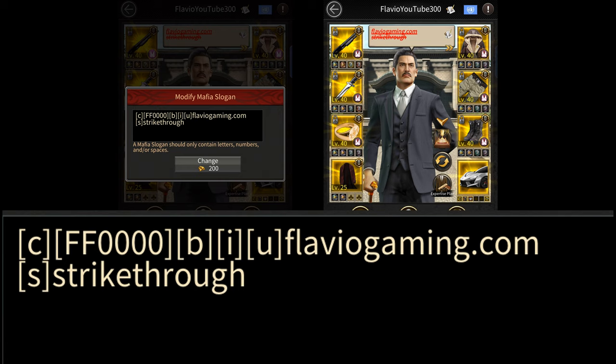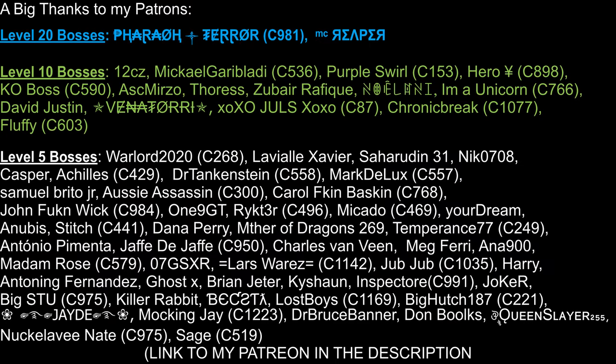So that's how you change the color and style of your slogan in Mafia City. Before I end this video I'd like to thank all of my patrons for the support. If you want to support me there's a link to my Patreon in the description below.